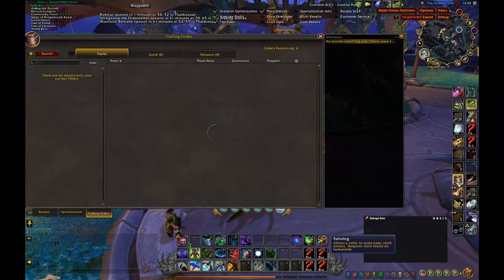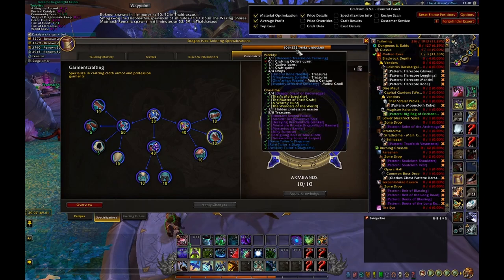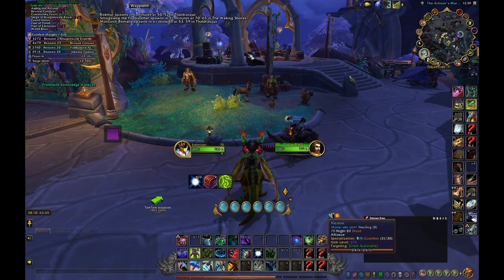There are hidden skill points for your professions. There are a few add-ons that help you find all of them, especially the treasures. For example, I have eight out of eight treasures, which gives me like 24 knowledge points within the first day of the profession. I will link relevant add-ons down below.